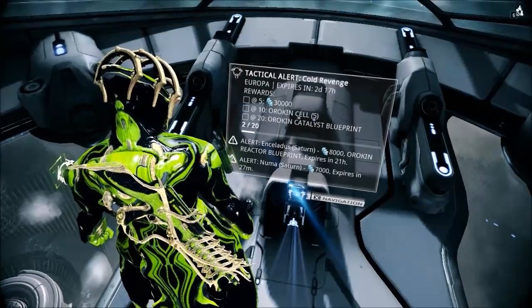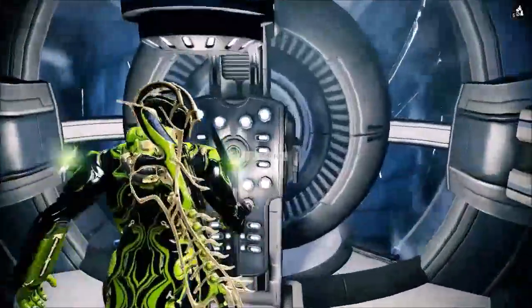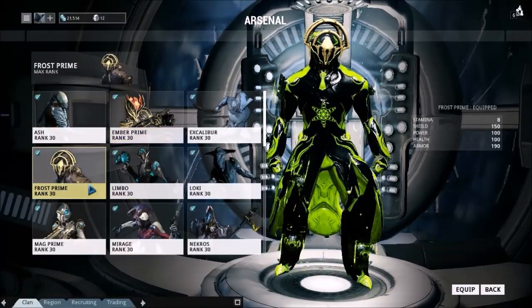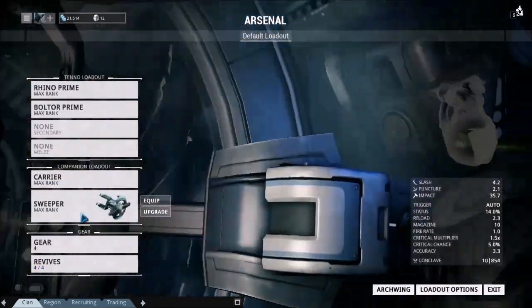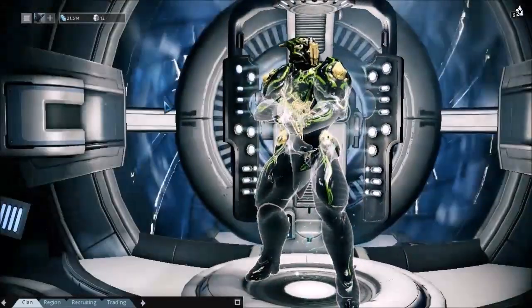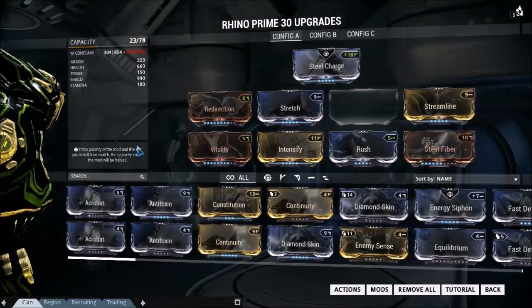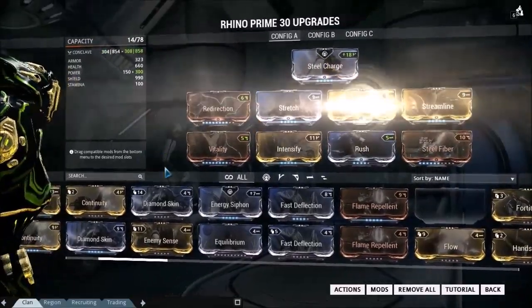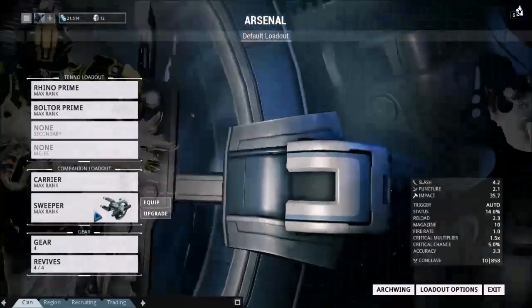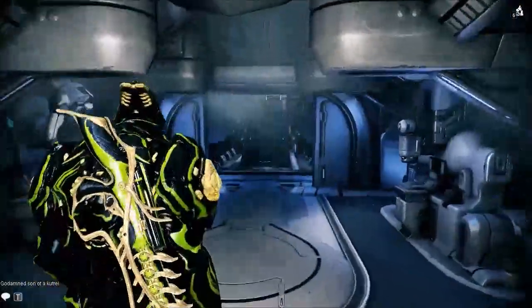Also, another alert popped up — an Orokin Reactor blueprint, which I do not mind at all. I'm going to go grab that. I'm honestly not sure why all these alerts are happening — I think it might be because Warframe set that Guinness World Record for the biggest gathering of people in a video game wearing fake mustaches. Anyway, using Rhino puts us a bit over the Conclave rating, so I'll take off Blind Rage and put on Flow instead for extra energy. I'll just unequip my Carrier completely — there we go, now I'm under the Conclave rating.